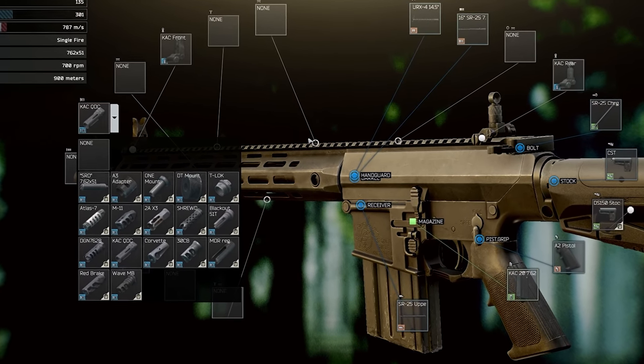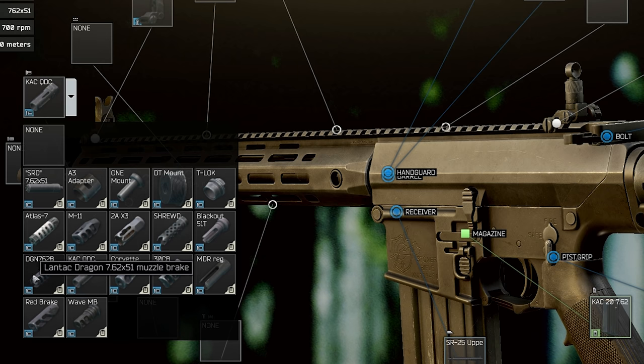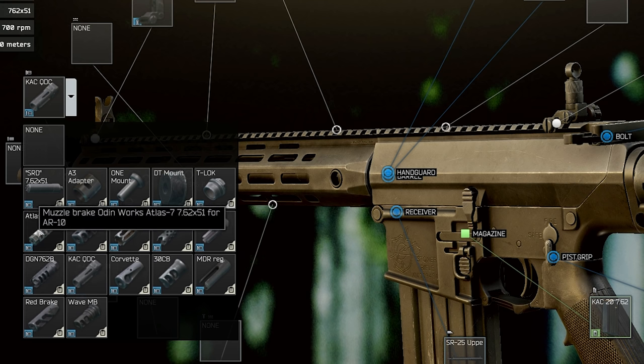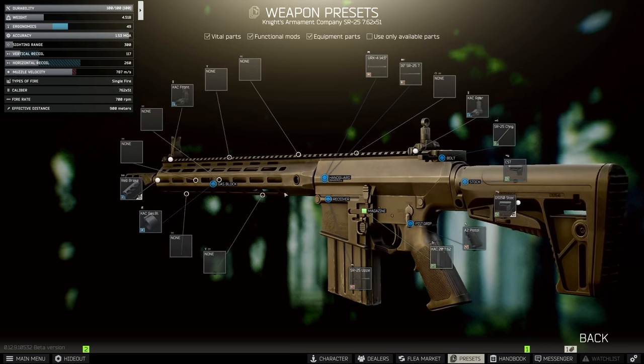As for the compensator, you have plenty of different choices. One of those options is the Atlas compensator, but we are actually going to be choosing the Fortis Red Bravo, as it actually has really good recoil reduction and it is incredibly cheap. Now it's not better than the Lentac Dragon, but it is incredibly cheap for about 10,000 rubles on the flea.